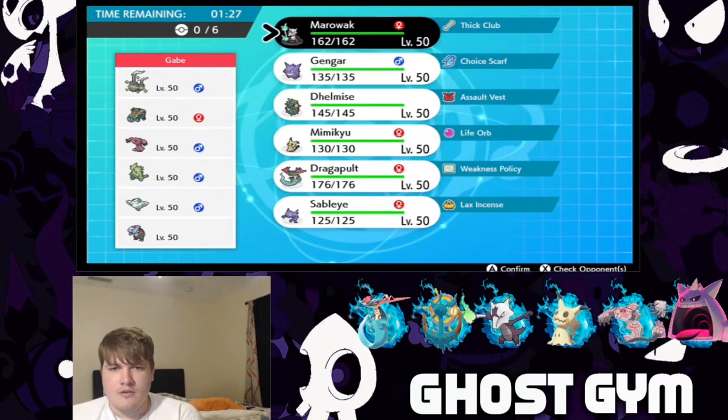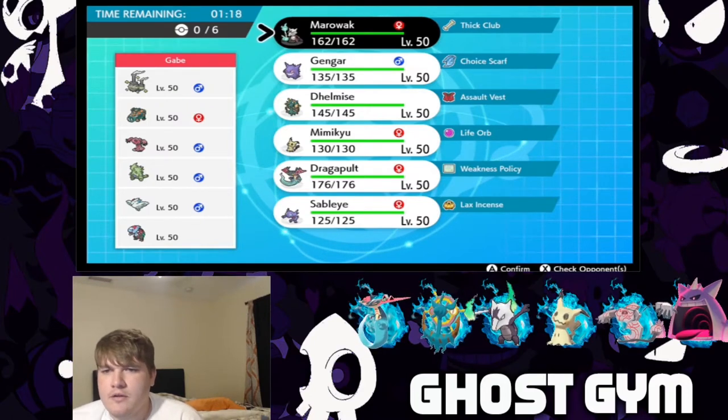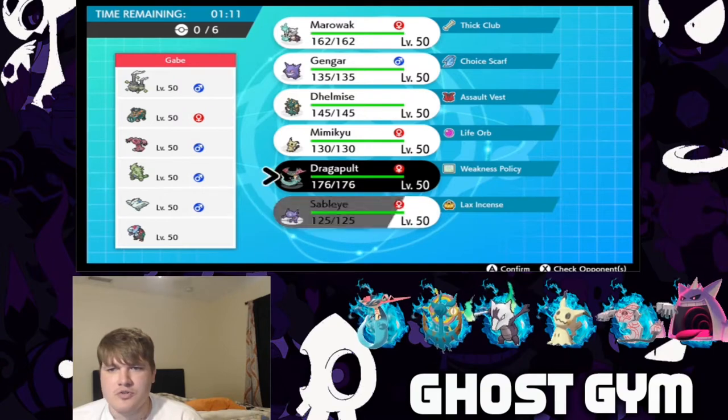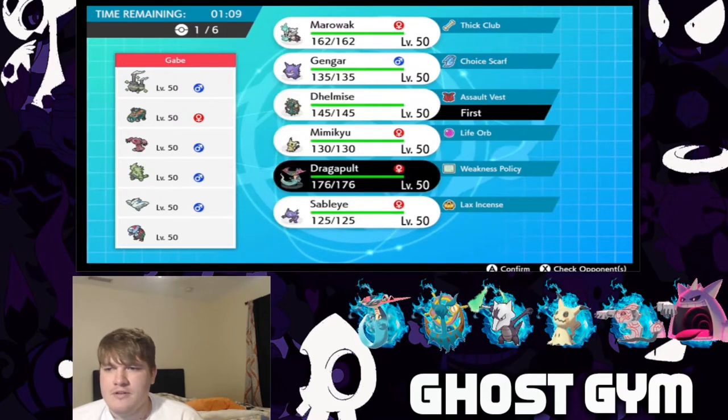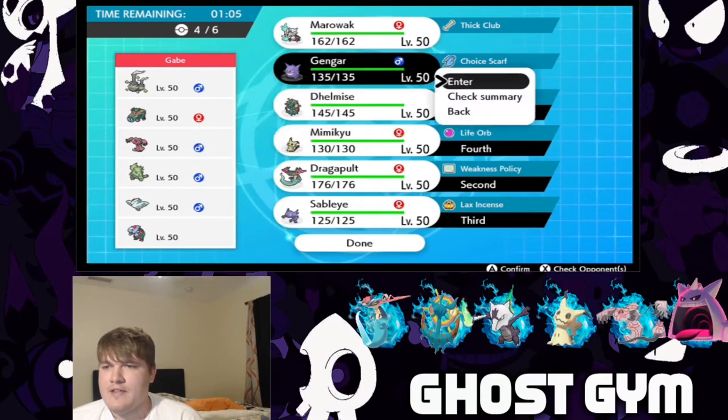Galarian Weezing, Copperajah — interesting. I kind of want to lead right out the gate and just go for physical bulk. I think that's the strat — just go straight up physical bulk, Dynamax right out the gate and just start knocking heads off. I think that's what I want to do.